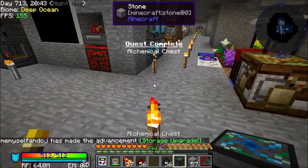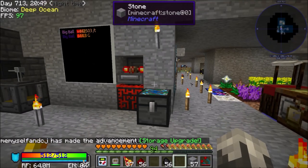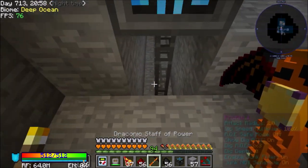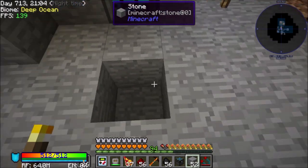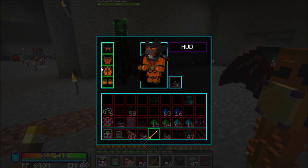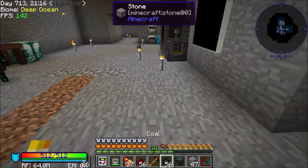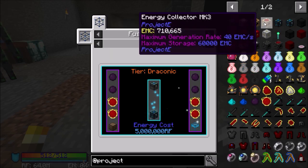The Alchemical Chest is nothing but a large chest. You can also use it to make alchemical bags. I forgot I was clearing out a room — all right. So we're going to be using that to make our Energy Condenser.